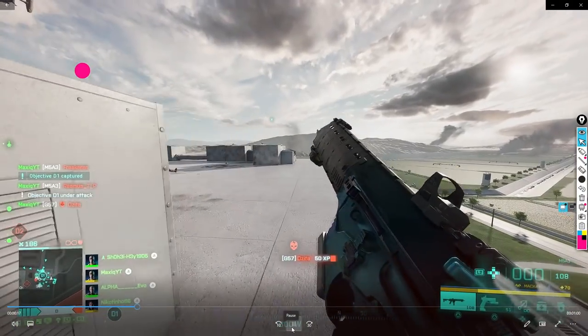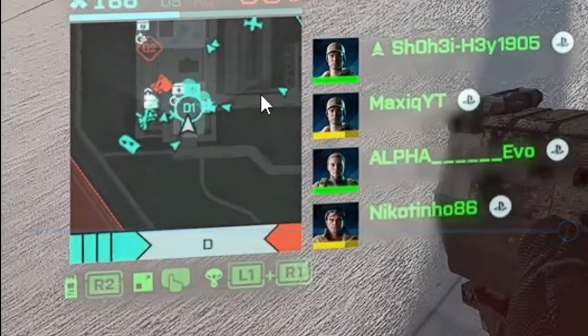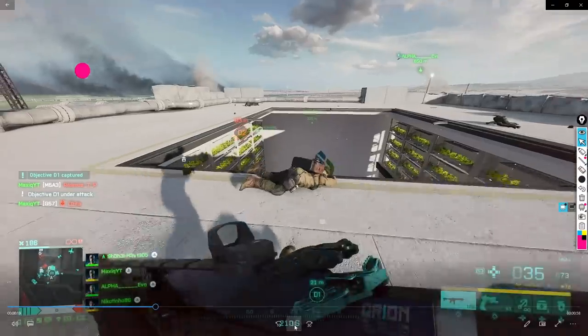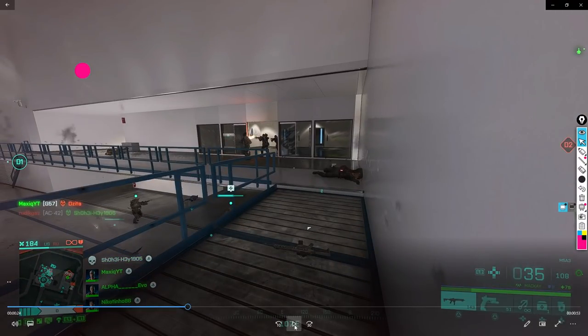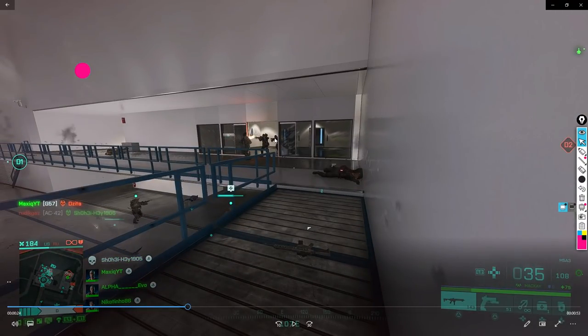Otherwise he could have repositioned. Reload the gun. What did we see on the minimap? Not much going on — we have D1 here, so we can just drop down pretty safely without really needing to look. I actually didn't know these players were here. I ran into three players all not looking towards me, so right here it doesn't really matter which ones I shoot first.